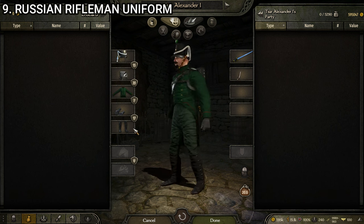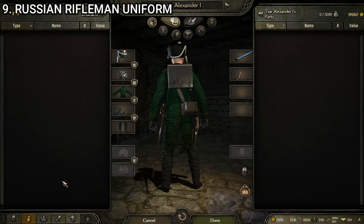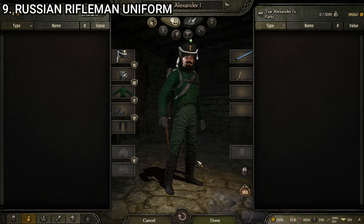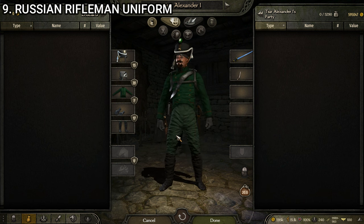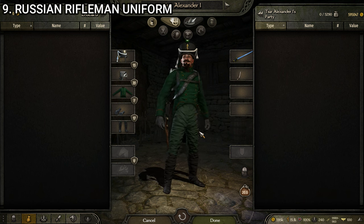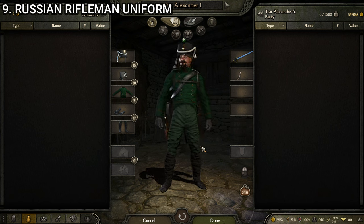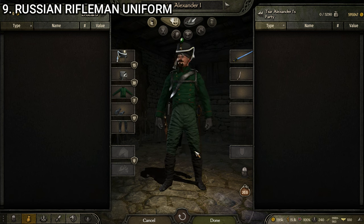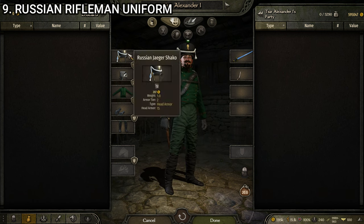Next up we have the Russian Rifleman uniform. If you watched my British uniforms video, you know I'm a sucker for a rifleman uniform, and I definitely like this one. I don't know if I already claimed a favorite for Russian troops, but if I said it was a different one, I was wrong — it's this one. I love rifleman uniforms; they're just so sharp. That said, the British one is significantly better than this one — it's one of the rare instances where the British uniform kicks the crap out of the Russian one. But this is my favorite Russian uniform.